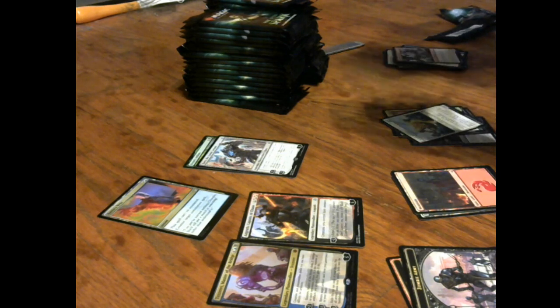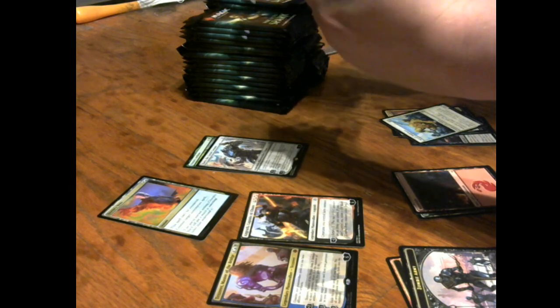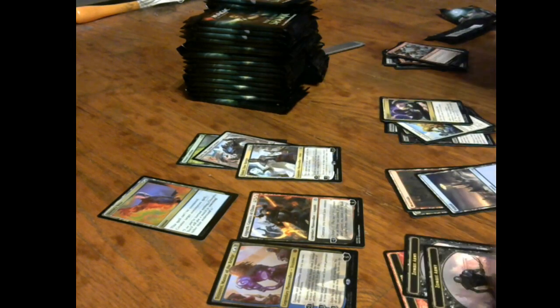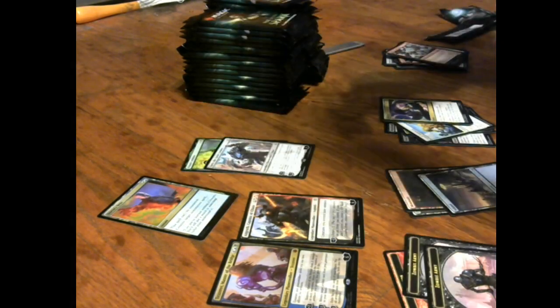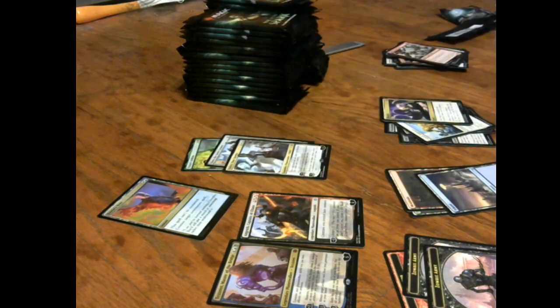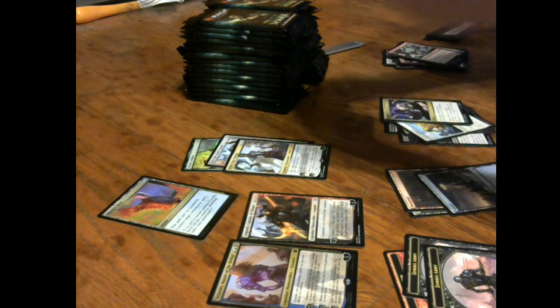This booster box is gonna be some craziness — War of the Spark — and I have no idea what to expect from this set. We got Despark, Neoform, Devouring Hellion, and Teferi Time Raveler — oh damn, we got him! Shout out to Bad Boy Gaming. This has been nothing but hits so far and we haven't even gotten a mythic yet. Karn and Teferi — you can't ask for a better box, Eric!